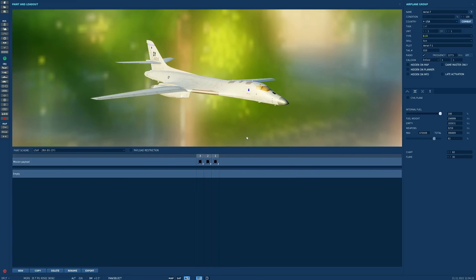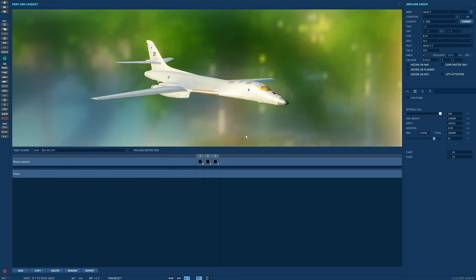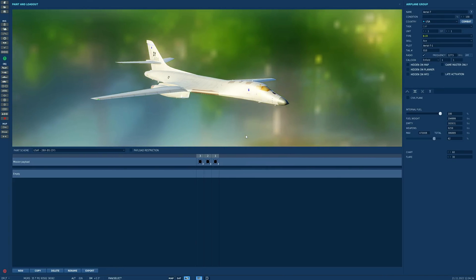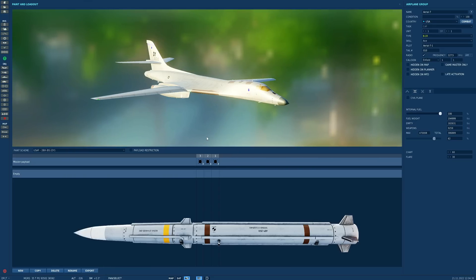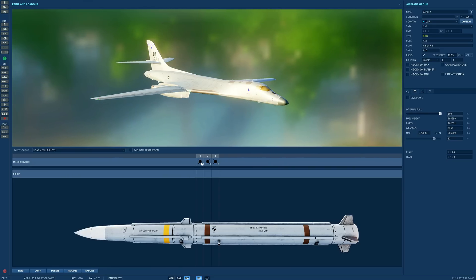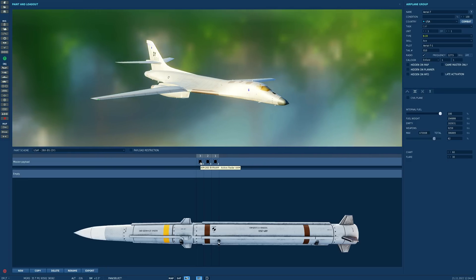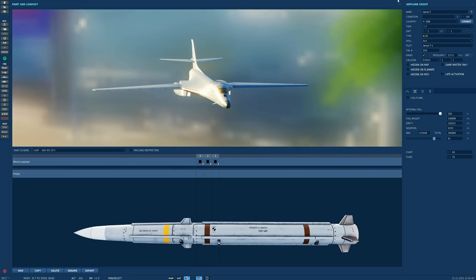The modernisation would include replacing the engines with four F119 engines from the Raptor, giving the Bone a top speed of Mach 2.2, equaling Russia's Tu-160 White Swan. It would also have a modern long-range AESA air-to-air radar and 24 of the most long-range air-to-air missiles of the day. Today we've equipped it with 24 AIM-260s, pretending it's 2023. These have a range of around 135 nautical miles. So that is the B1R.